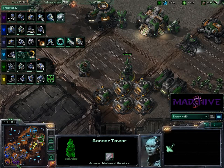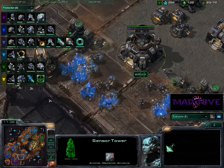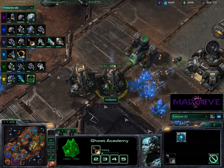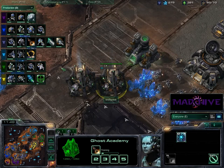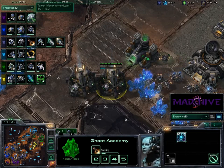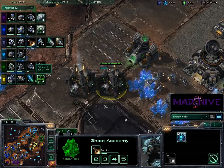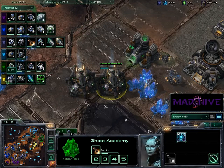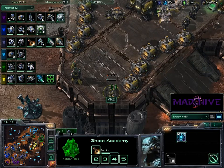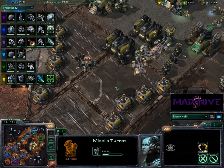We've got a nuke for Wolfpack — going for a little ghost play. Double ghost academy, so he's getting double nukes. This could get exciting. Contrarian is going for the Yamato Cannon upgrade. I'm finally getting my level 1 armor for my infantry. We're getting stim here, and high-sec auto-tracking for Mike — I don't think you really need that; you're not going to have to worry a lot about air play where that would be a big benefit.